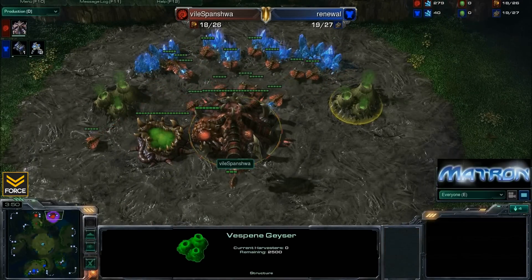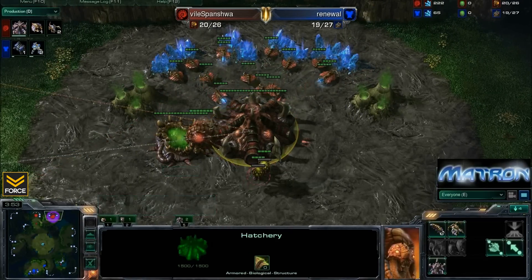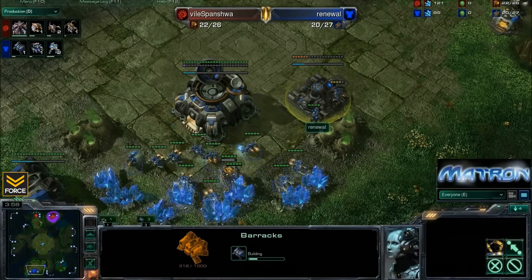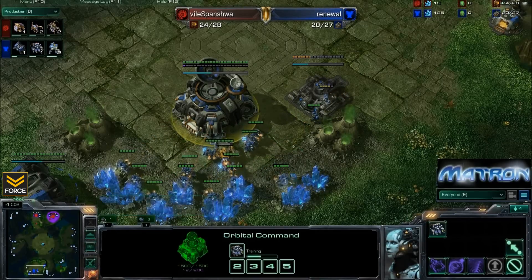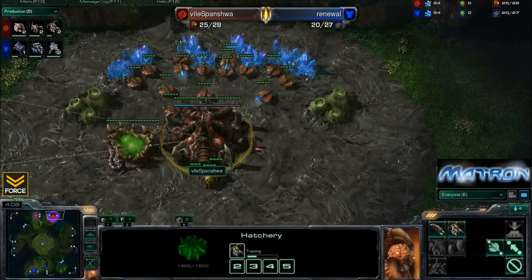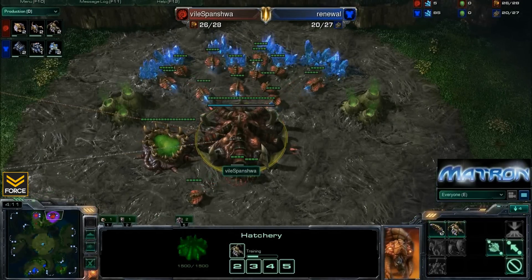Spanisha forgoes that gas until about 36 to 40 supply, and then he throws down all four gas at once. So he wants to make sure he's got full saturation on his minerals on both the main and the natural, and then he's going to tech up to tier 2 and then a very fast tier 3 as well.